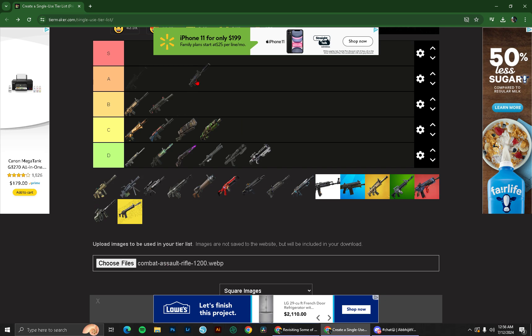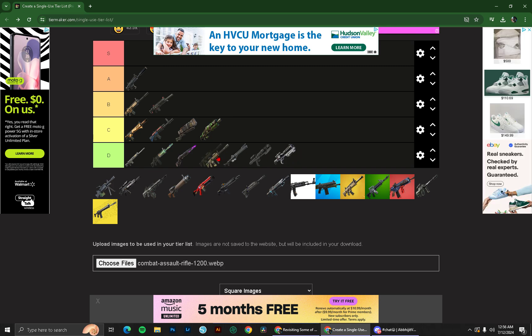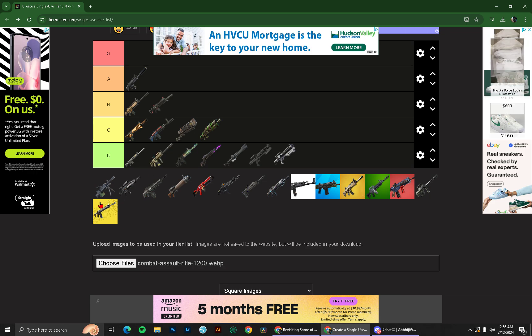Suppressed scar — A-tier. Thermal scoped assault rifle — I'm pretty sure that's what this one was — D-tier, absolutely horrible. Better than some of those at least, but still horrible.